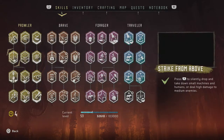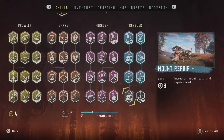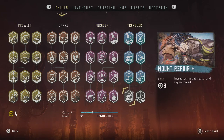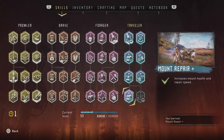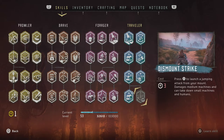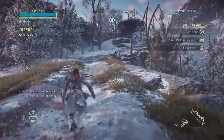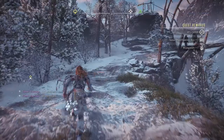Next up is our skill - we're gonna unlock Mount Repair Plus, which increases mount health and repair speed. There we go. Two more skill points and we can fully unlock the Traveler skill tree. Now let's go spend some of that blue gleam we've been gathering - back to Song's Edge, which is not far from here.